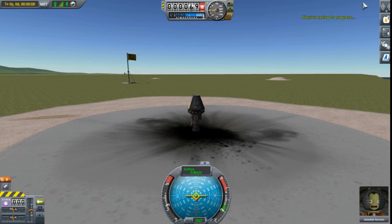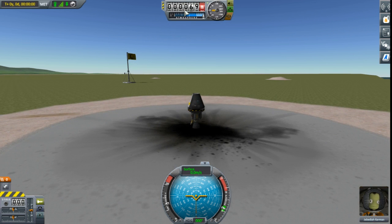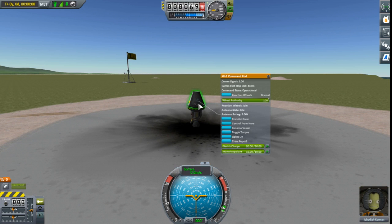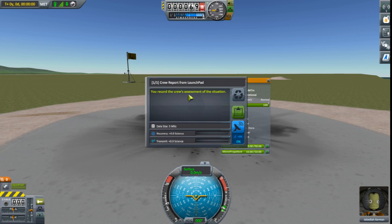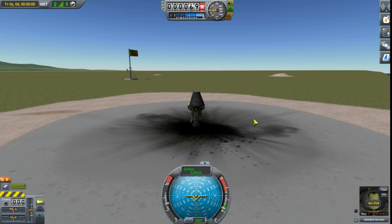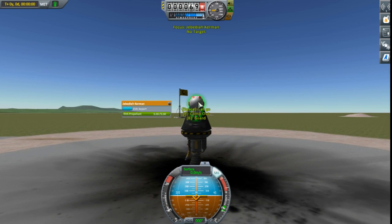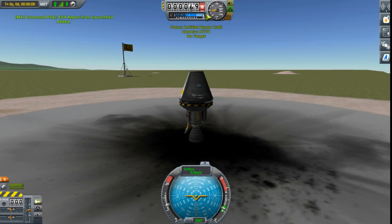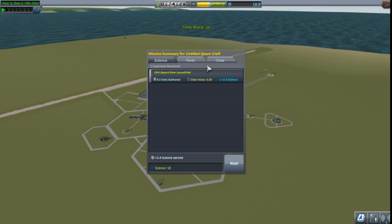You may notice my UI scaling - I had to scale it down a little bit just to kind of make it more easy for me because most of the time this stuff was like too ginormous, and now it is quite nice. We will do an EVA report because apparently we didn't do that the last time. Board and now recover. So we got a little bit of science from that, not too bad - science is always helpful.